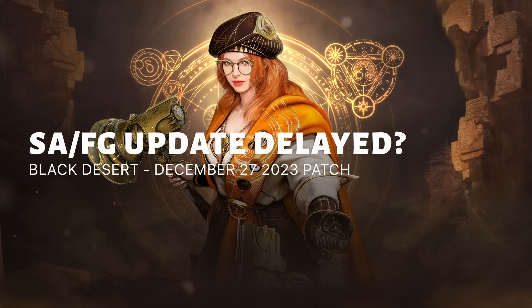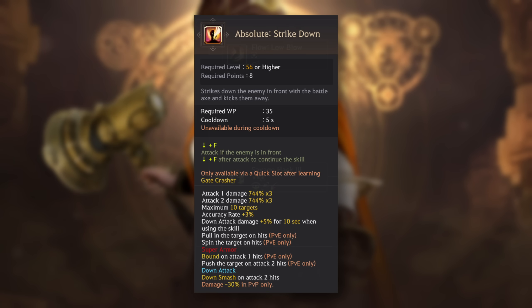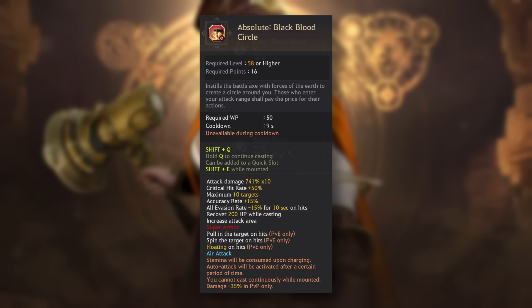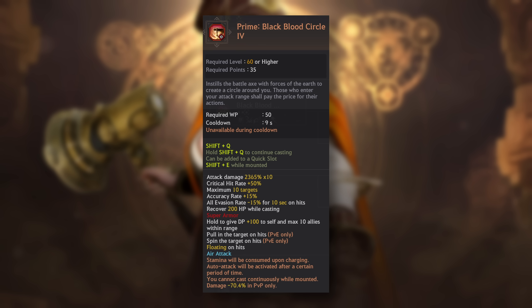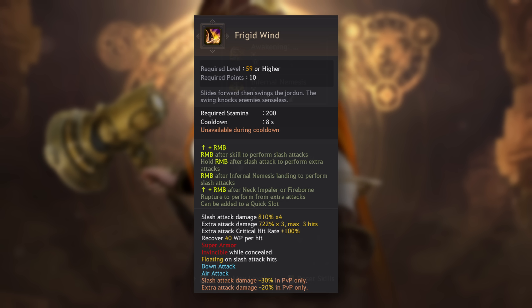Hey everyone, my name is Anders and today we are going to go over this week's Black Desert patch. Some good news or bad news depending on how you felt about the latest test server patch — the Forward Guard, Super Armor, and CC changes we saw to many classes in the last Global Labs patch has been delayed, due to player feedback we can assume.